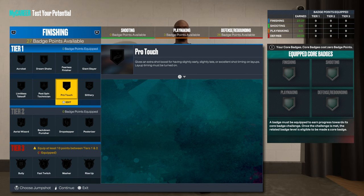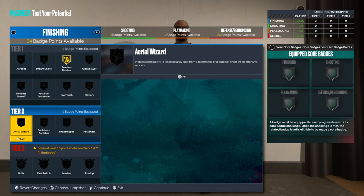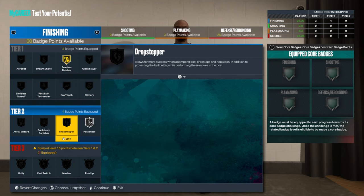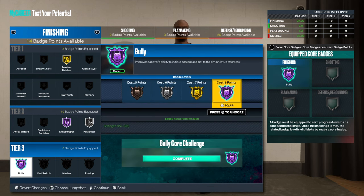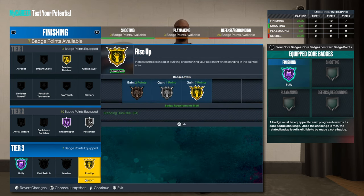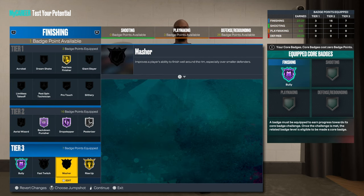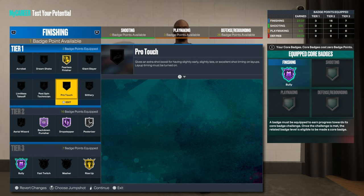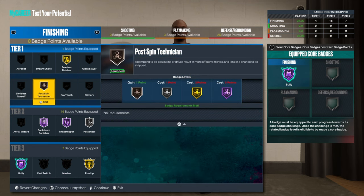Finishing: you can't even get Hall of Fame on that. Posterizer, Drop Stepper on Hall of Fame, Bully on Hall of Fame. Go ahead and court badge that. Rise Up is for post horizons — I'm gonna go Rise Up, Back Down. And then the last one, I'm gonna go with Post Spin — Dream Shake, Post Spin, I don't know. But yeah, no shooting badges.